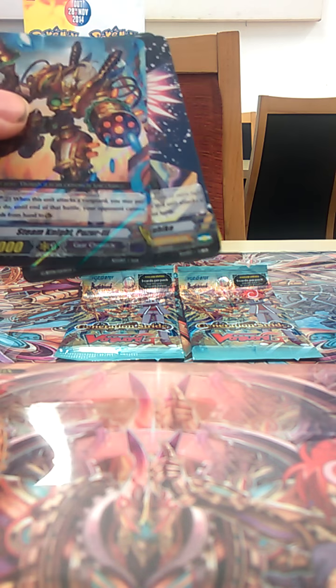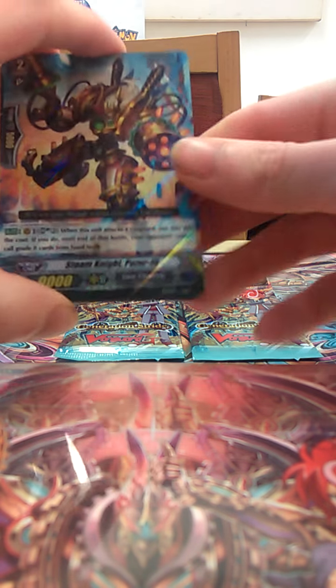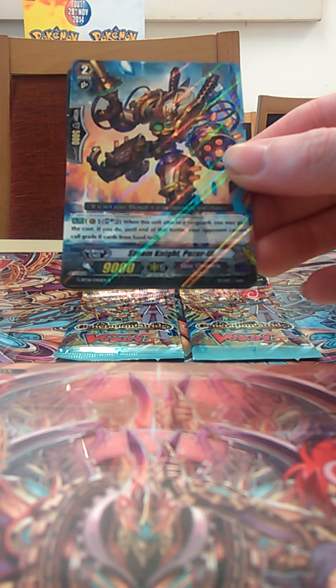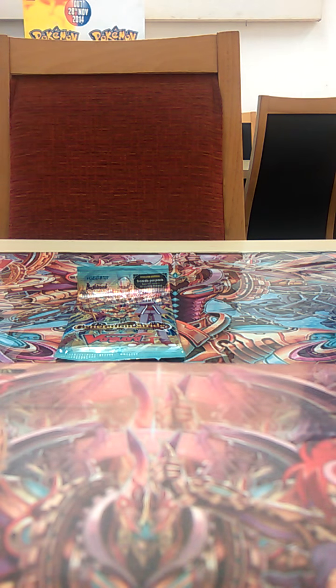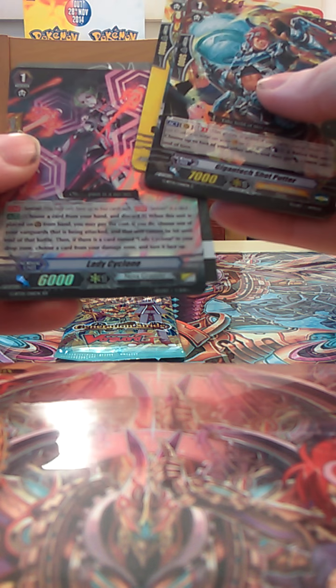This is the Grade 2 that I really wanted. Soul blast 2: when this card attacks the vanguard, you may pay the cost; if you do, until the end of that battle your opponent cannot call Grade 0s from hand to guardian circle. So this is Silent Tom for Geochronicle. It's got the soul blast 2, but he's 9k — and 9k is the important part. Geochronicle is really good. It's a perfect guard for Nova, and this is the unflip damage for Nova Grappler.